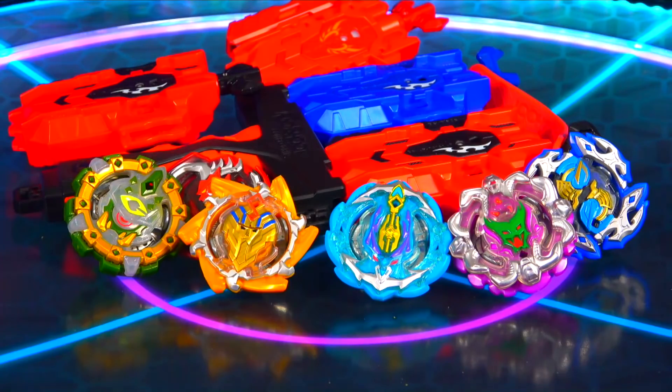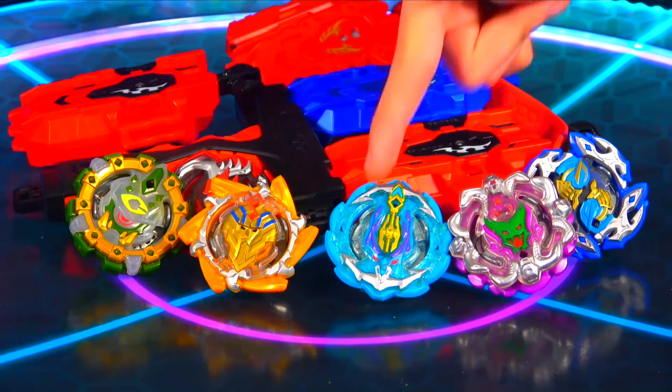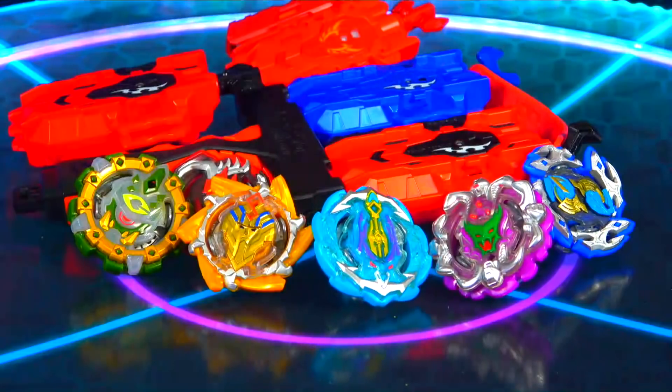So for this video we'll be battling with Cyclops C4, Ogre O4, Sphinx S4, Kraken K4 — the performance tip they possess is called Prevail, so you finally got the name for that — Typhon T4 and Dolan D4.